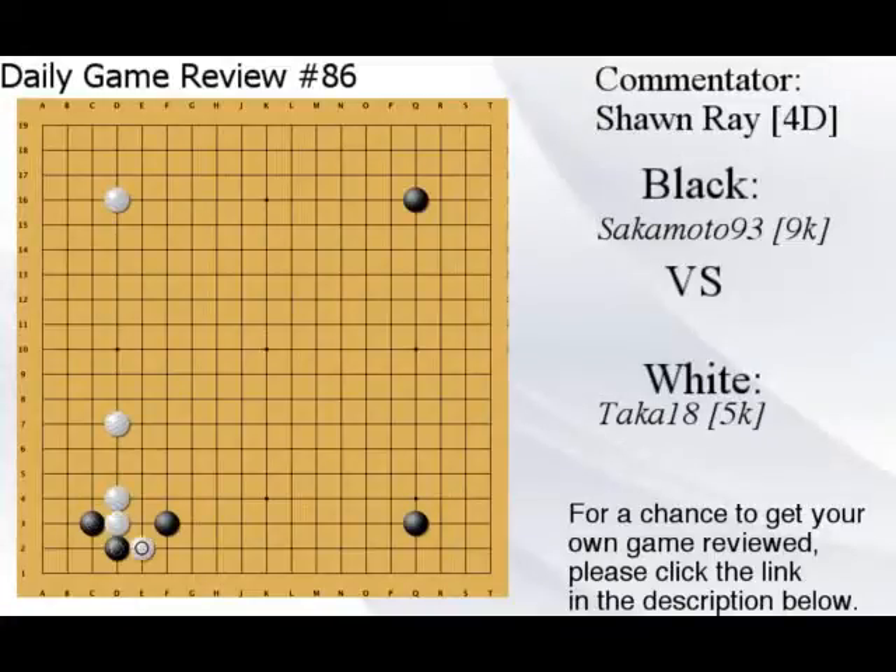White plays this way but doesn't really have a position on the bottom, and the bottom is uninteresting without the shimari. I would just block this side — you want this stone to come down. It feels like you want to defend even though it's a little strange for white. I think this position is good for black, but this is kind of what the stones normally want to do.